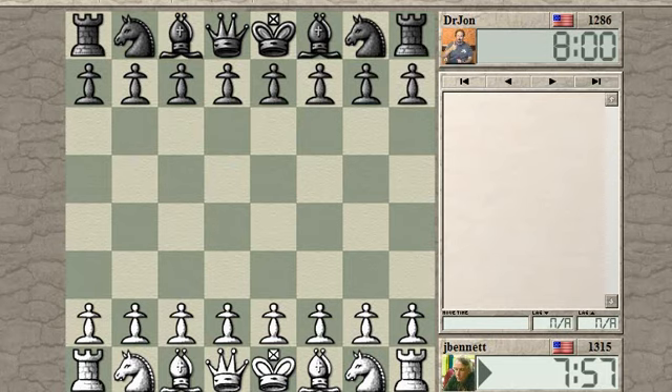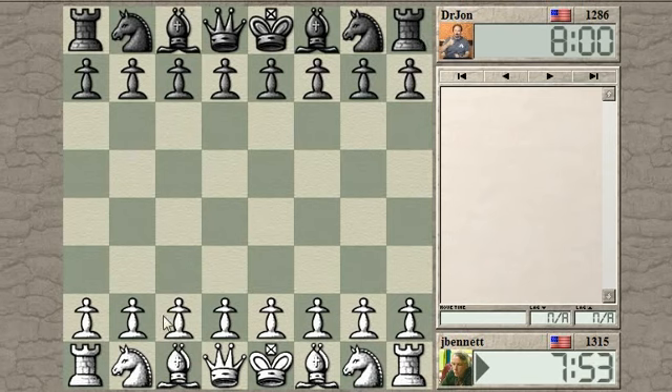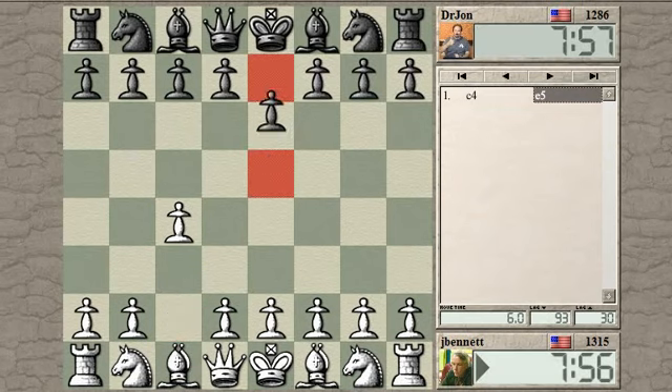Game started. Let's try c4 and see what we get. We get our reverse Sicilian.